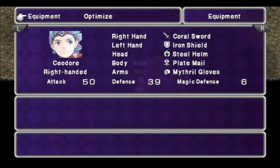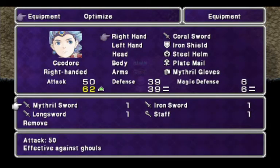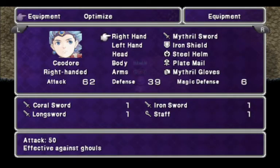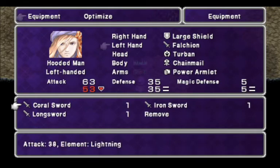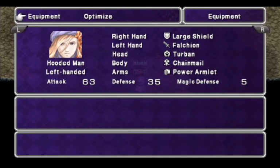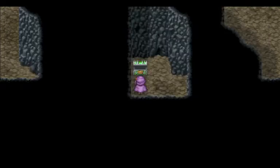But we get a Mythril Sword here, which is an upgrade for you. Yeah, that's a huge upgrade. Now we might be able to kill one directly, because that band is dependent on both of their attack power. And they've got a pretty similar attack now.